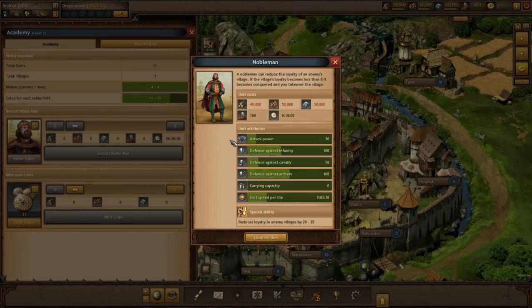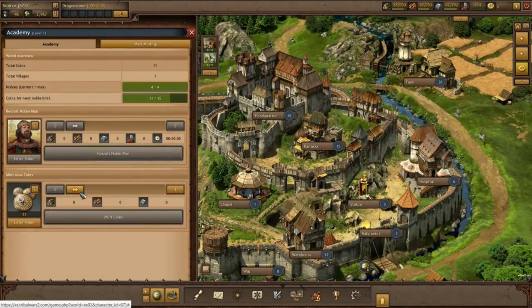Noblemen require coins before you can recruit them. You can mint coins in your academy. Now we have a few noblemen at our disposal, so let's conquer a village.